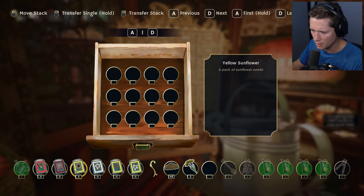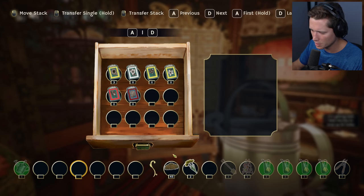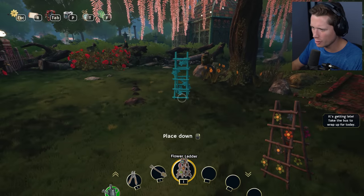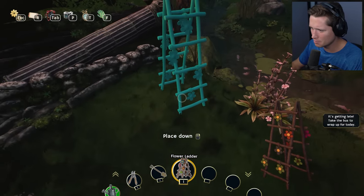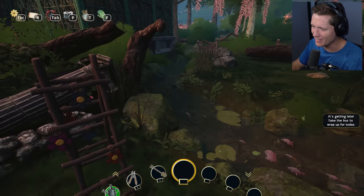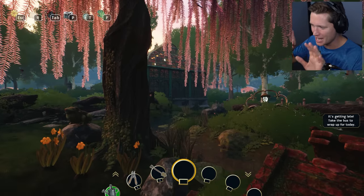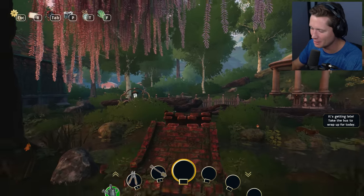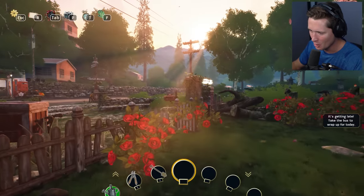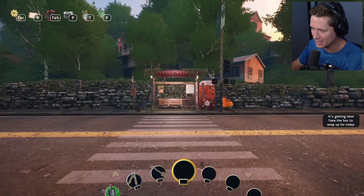We'll put the rest of these in seed storage in the order they were in, so sunflower, hellebore — that way we'll be able to tell which one was which. We've also got this flower ladder. I'm sad we can't cross the bridge yet — it looks like we keep pushing that way and could eventually have a huge garden here. We're going to call that a day and head home before it gets too late.